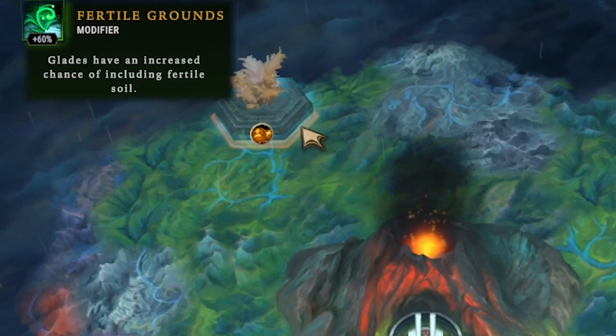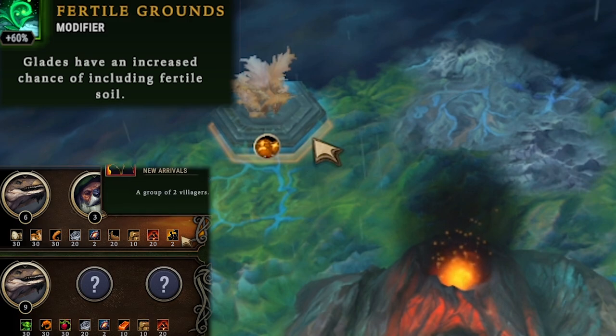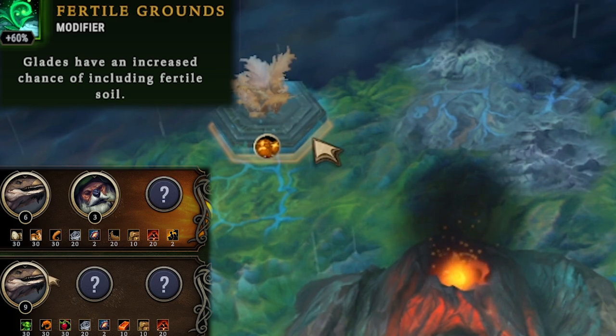At the start of the game there's always going to be the fertile grounds modifier that increases the chance that glades have fertile soil by 60%, but that's not going to synergize with our starting lineup. We have 6 lizards who are good at hunting, 3 beavers who are good at woodcutting, and 2 random people which hopefully will be humans because humans are really good at farming. Or we could go with 9 lizards, but that's less people and I think having more people starts better.